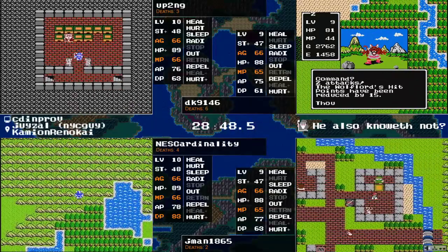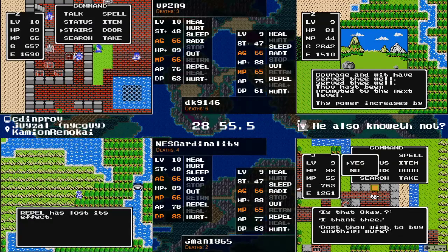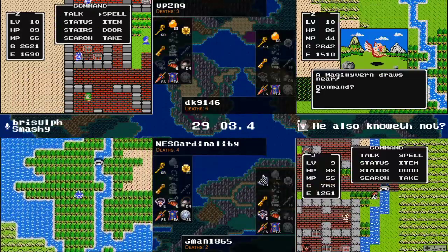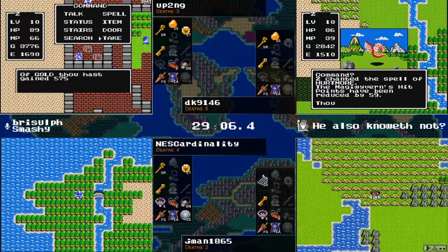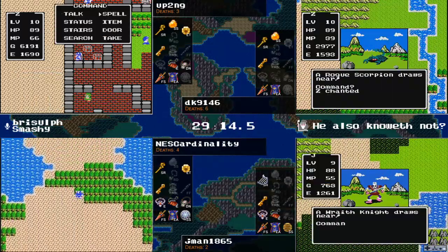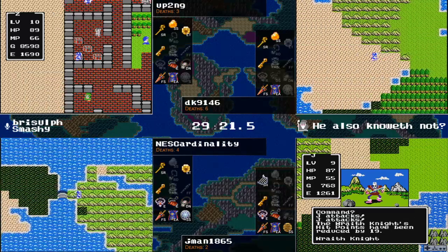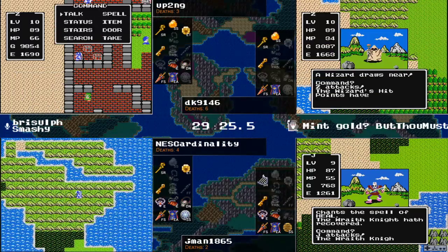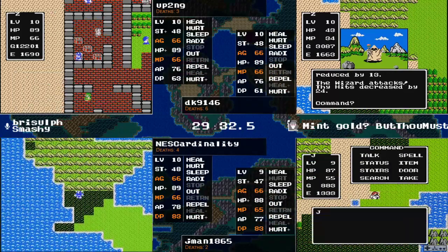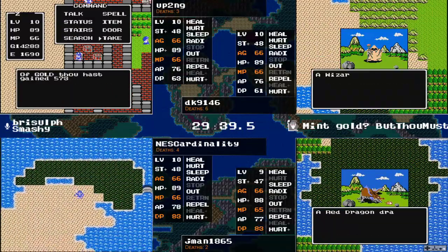It looks like up2ng has managed to clean house and is setting up his own grind. I believe that's our first Wolf Lord on DK's side of things, and it doesn't look too threatening — just swinging away futilely at beautiful, beautiful armor. Jman gets a silver shield, and up2ng is printing money and shall soon have a silver shield as well. We do have a — is that a small shield on jman's side? No, silver shield.